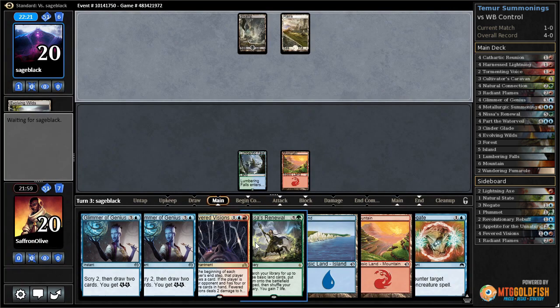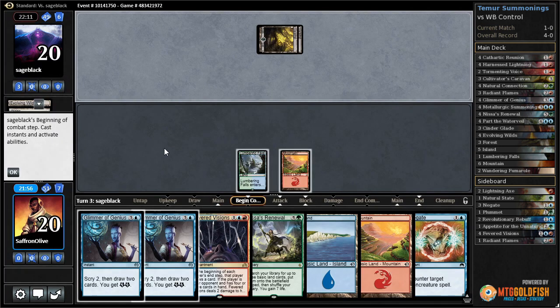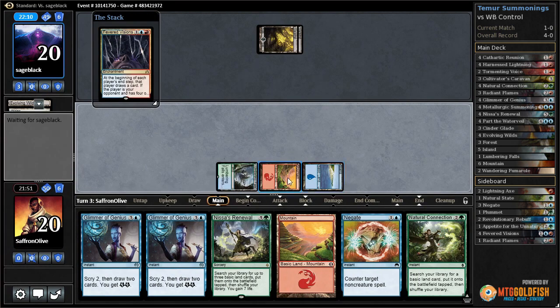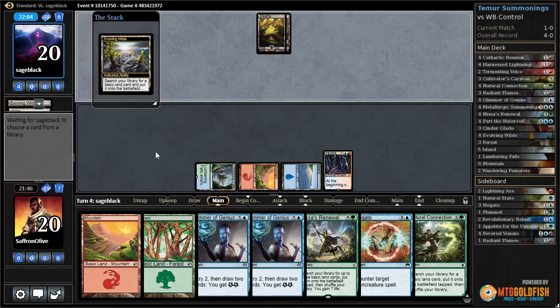Negate means we can leave up Negate here - if our opponent plays discard we can counter it, untap Fevered Visions, and that's a big game. We don't really care about that. Opponent sacks land to draw some cards. Let's just Island and Fevered Visions, start drawing. Evolving Wilds for our opponent, they crack it.